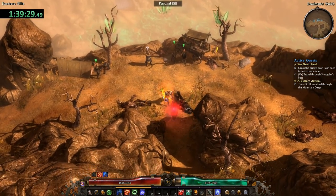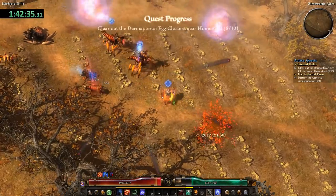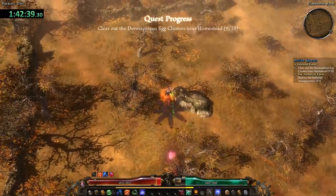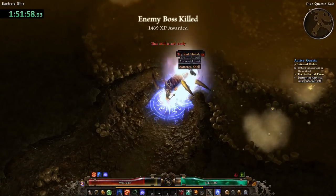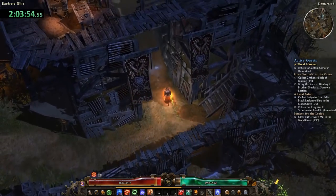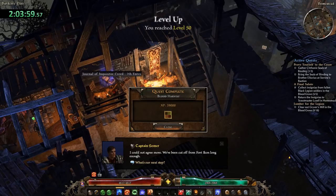After you talk to Ulgrim, you can save even more time and teleport straight to Homestead. You can turn in all your quests, then head out towards the Hive, kill the Eggs, Queen Ravna, and the Amalgamation. You should be very close to hitting level 50 if you haven't already. I hit level 50 shortly after by saving the prisoners in the Blood Grove.